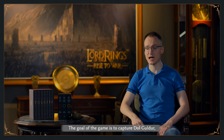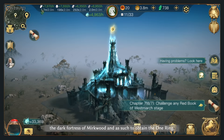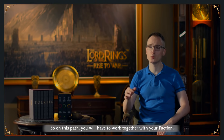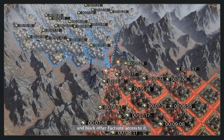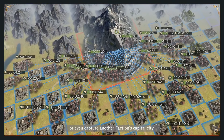The goal of the game is to capture Dol Guldur, the Dark Fortress of Mirkwood, and as such to obtain the One Ring. So on this path, you will have to work together with your faction to capture other regions on the way to Dol Guldur, maybe block other factions' access to it, or even capture another faction's capital city.